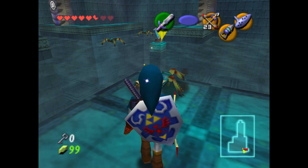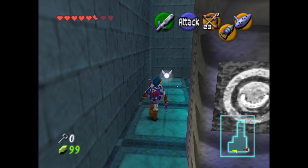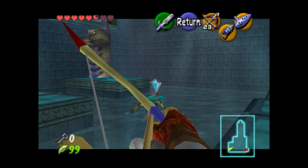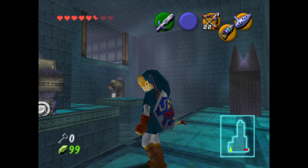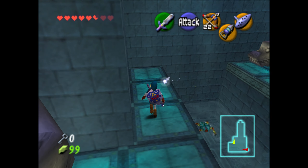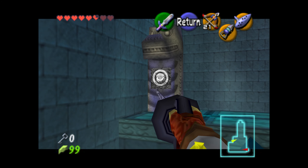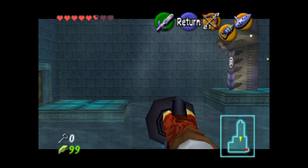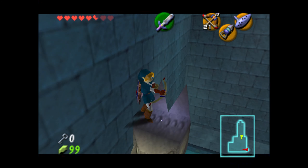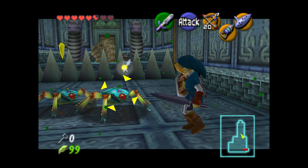Coming into this room, we will see what I believe may be the only instance of one of these toggleable switches. We've seen those diamond-shaped switches elsewhere in the game, and they usually turn yellow as a one-time switch. But in this room, you can actually hit this switch multiple times and it'll go from blue to red, which I think looks really cool. The switch raises and lowers the water just within this room — it's not adjusting the water level throughout the dungeon; this water level is independent from the rest of the Water Temple. We're toggling the water level up and down, which also raises these statues. Hitting it one last time will actually raise the statue underneath us for a little elevator action.